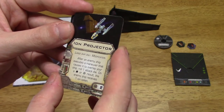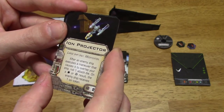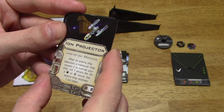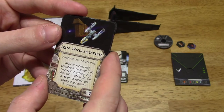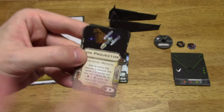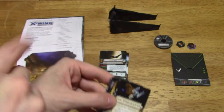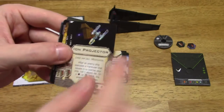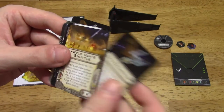Ion Projector — large ship only modification. After an enemy ship executes a maneuver that causes it to overlap your ship, roll one attack die. On a hit or crit result, the enemy receives one ion token. That's pretty cool. You can sort of lock it into place, especially if it's a small ship bumping into you. You can just stay there, use the zero template, and keep bumping the small ship and lock someone down.